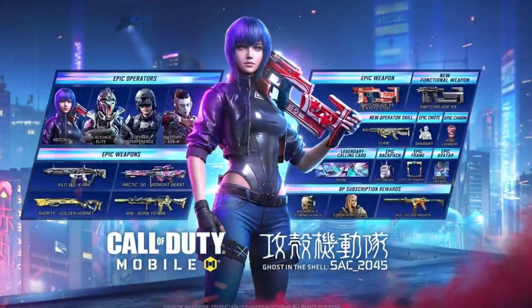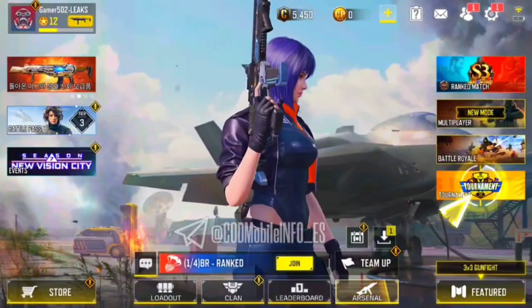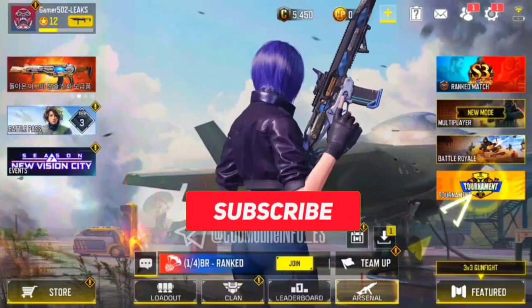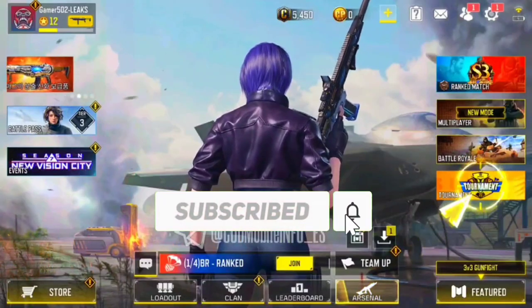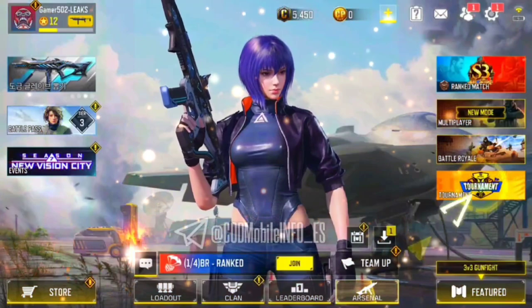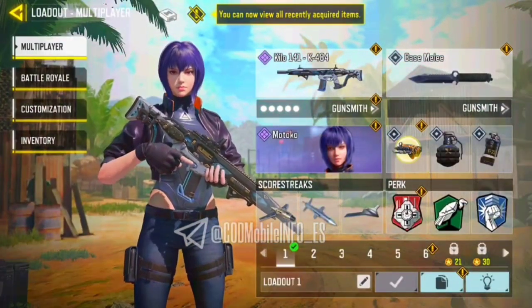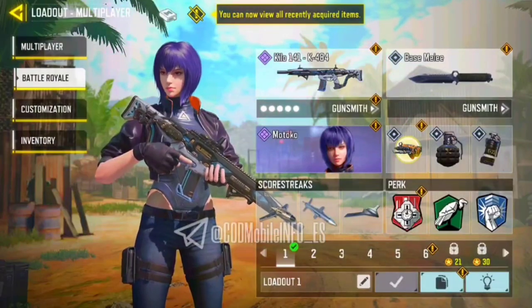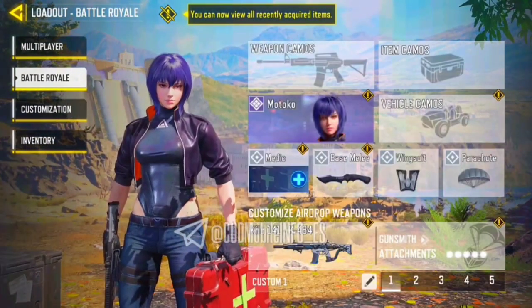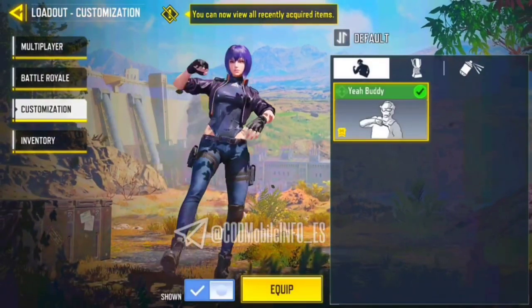Alright, now let's move on to the main part of this video. Starting from the character skins, the first is Motoko — the default version of Motoko, a new female character under collaboration. This character is super badass. You can say that she is a tough competitor of Mantare and Urban Tracker. Both of them were the most popular female characters in COD Mobile, but finally we got another female character with perfect looks and outfit.